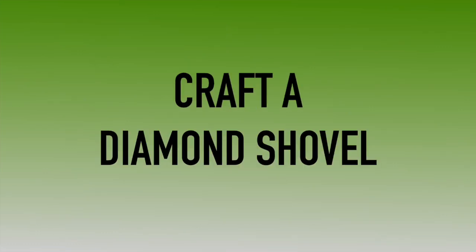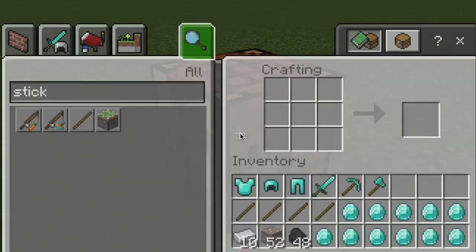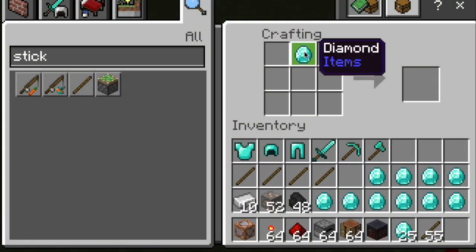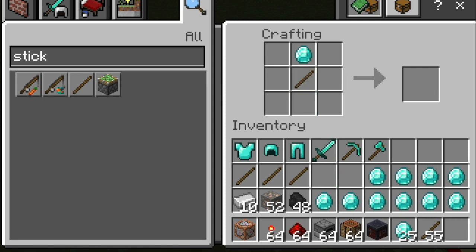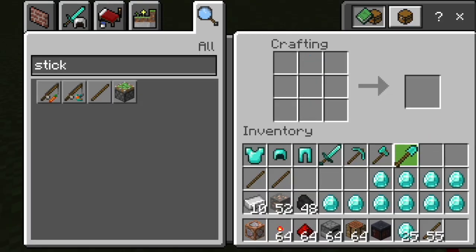Craft a diamond shovel. First get out your craft table and right-click on it. It's a diamond shovel so that means diamonds — put one in the middle at the top, then put a stick underneath and another stick. There is your diamond shovel and it's got plus four attack damage.